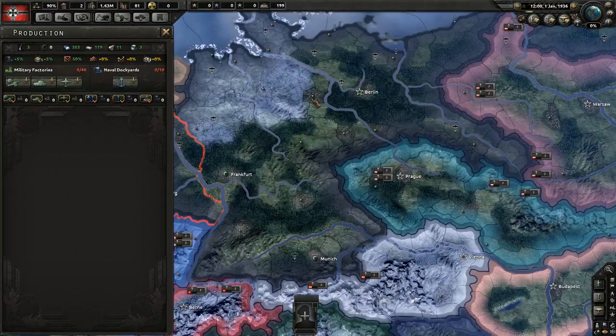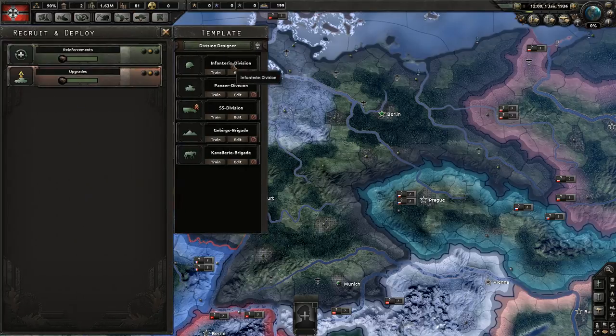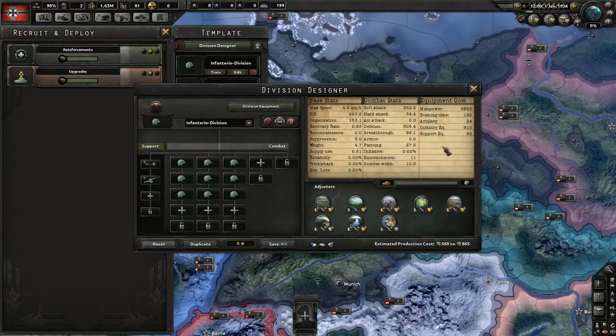The next question is going to be: what do the stats mean? Now, this is a big question, particularly when you look at the stats for division templates. Everyone has an understanding of what these stats mean — mostly their own interpretation based on the tooltips when you hover over them. Some of them are quite easy to understand, some of them are very speculative. For instance, breakthrough and reliability — how do these mechanics actually work based on their numbers feed into the game? The truth is, nobody knows.